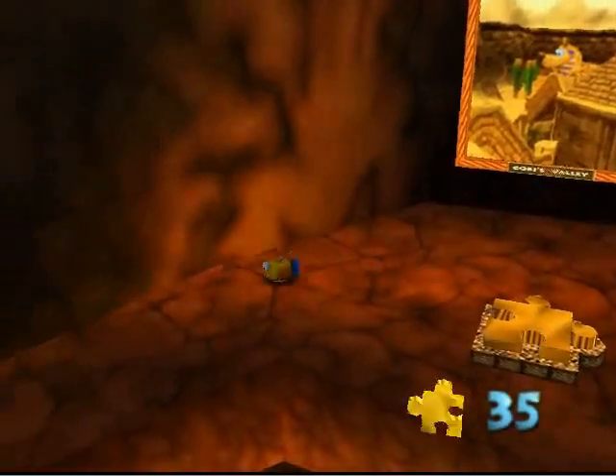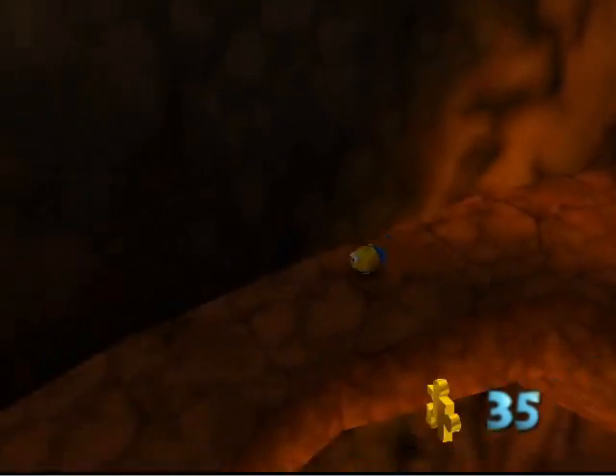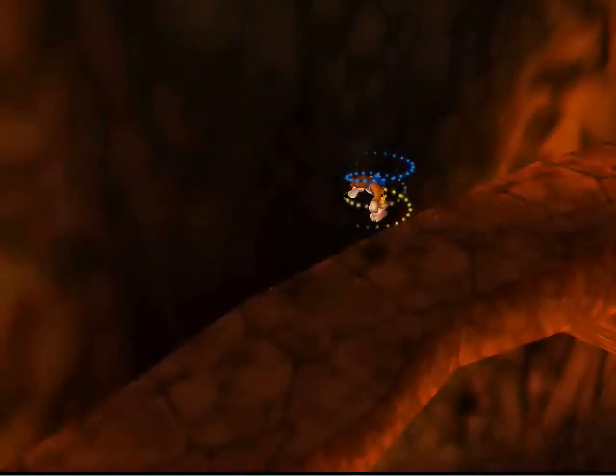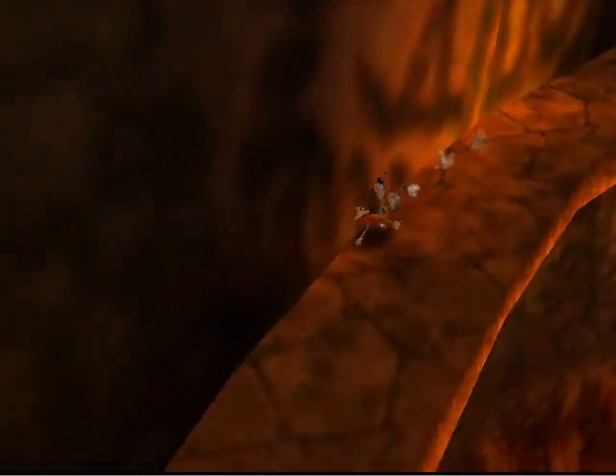You can take the pumpkin all the way to the puzzle. I was wondering when Mumbo would chime in, but here we go — magic ran out, so back to regular bear and bird we go, which is good because there's no more use for the pumpkin transformation anyway.